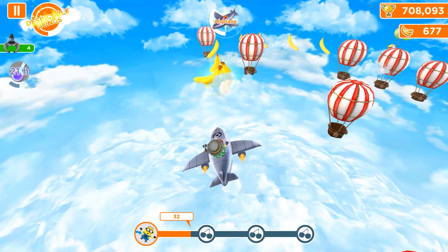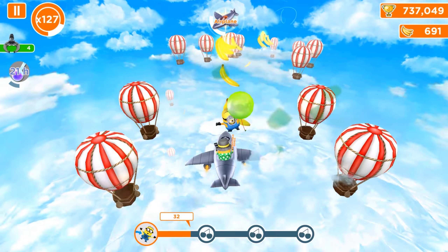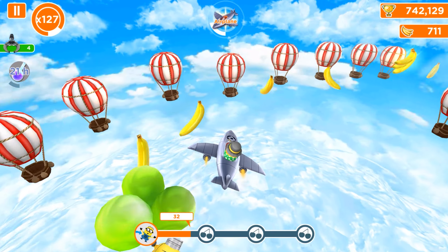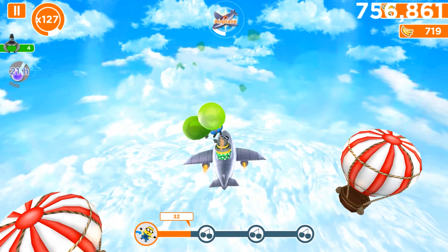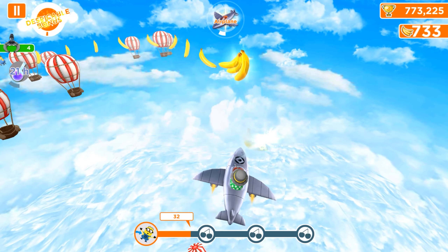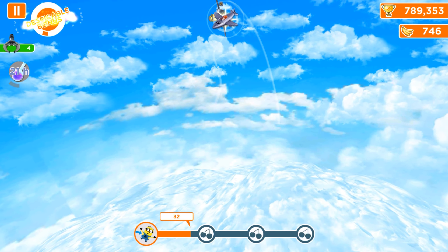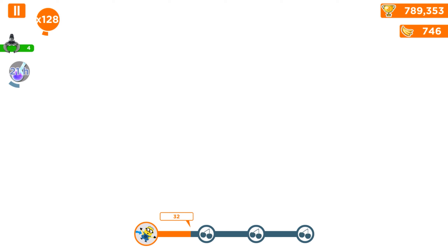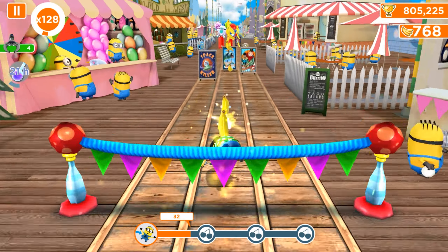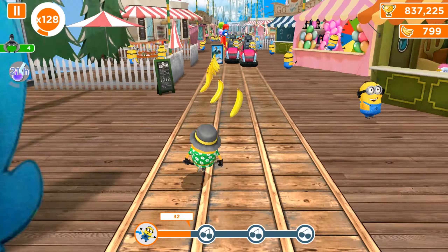Tourist Minion collected 680 bananas, but that doesn't really matter. Bananas, tokens, and everything don't really need to be collected in the old version because from 2018 or at least 2019 it's an abandoned version — no more internet access, no new characters, updates, versions, or outfits. Many things are missing, so it's pointless to grab items. You just need to buy some headstarts, multiplier perks, and sometimes revive the Minions — that's everything you need in the old version.